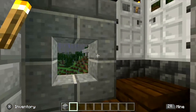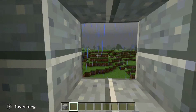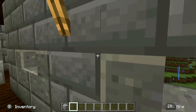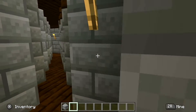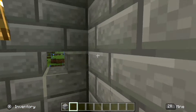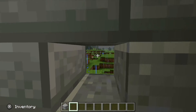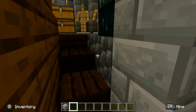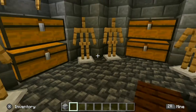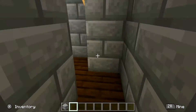Up here we have another layer. You can look out these little holes — they don't get the best view — or you could look through these ones along here. This is a really bad way to go through; I tried to make it wider but I just didn't have the room. In here we have a little armor area to get suited up. This is under the big tower with the bell inside of it, which I'll show you in a second.